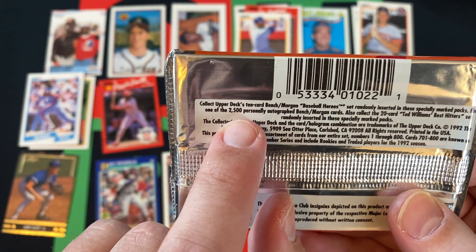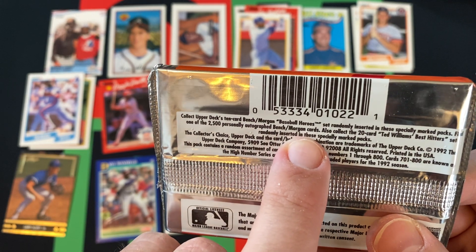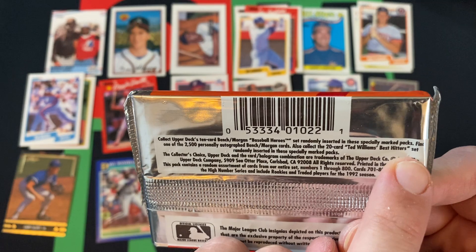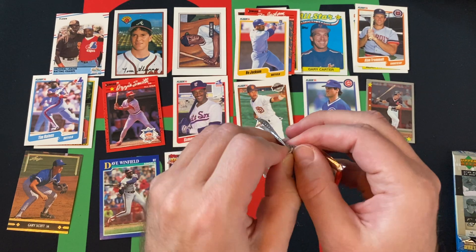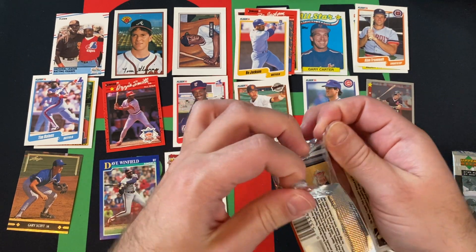There are 2,500 personally autographed Bench and Morgan cards, and also a 20-card Ted Williams Best Hitter set randomly inserted. So hopefully we'll find some of that stuff. Also looking for Manny Ramirez's rookie.